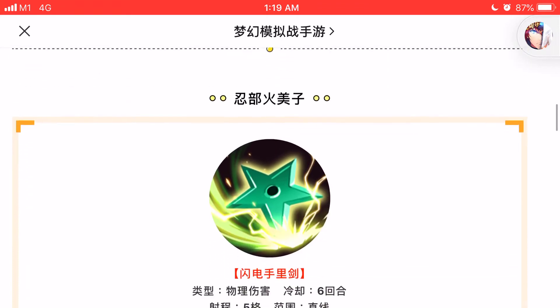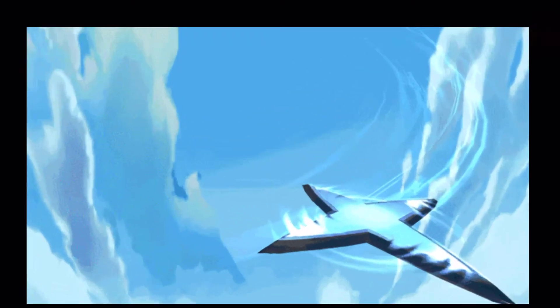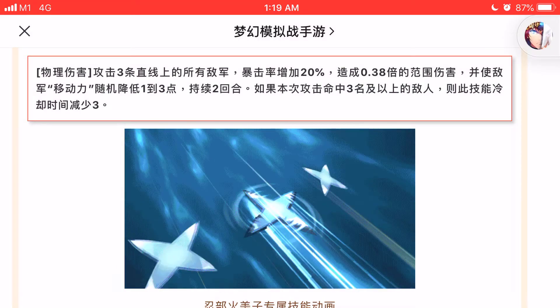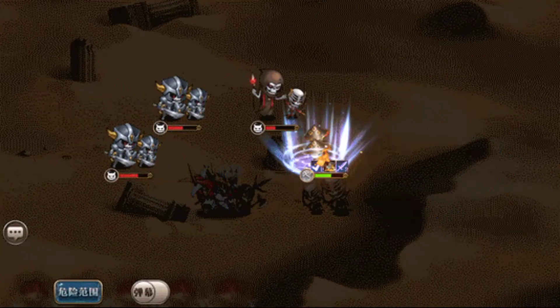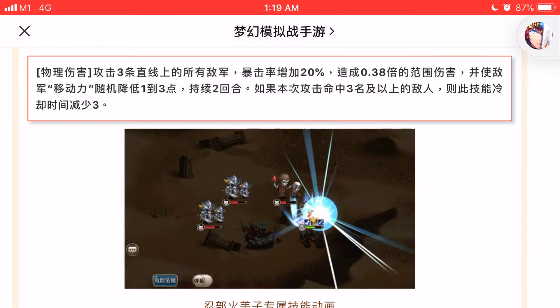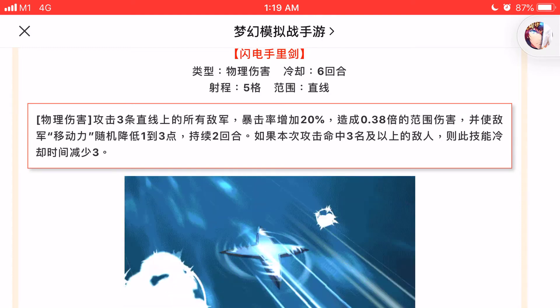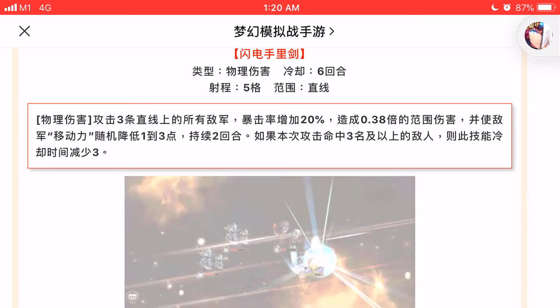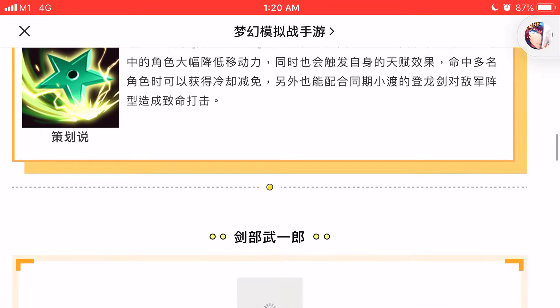First we will be looking at Himiko, the female leading character. This is her 3C skill animation. As you can see, it's a three-by-five range — a wave of three squares or tiles followed by a range of five squares or tiles AoE.